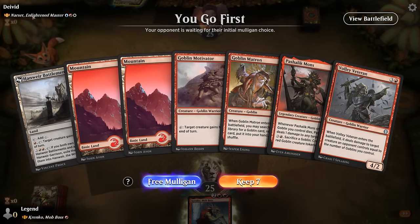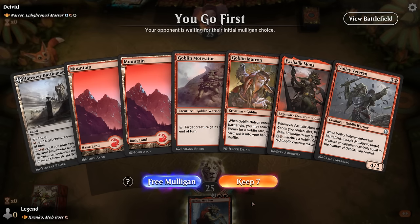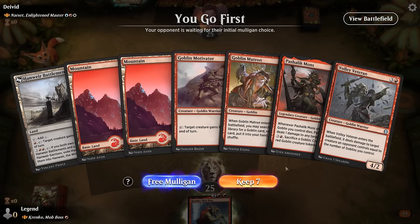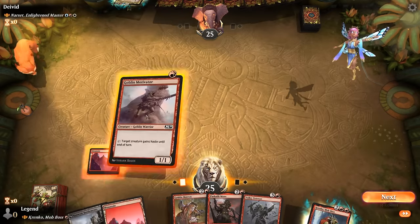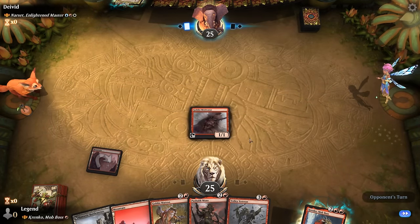We're on the play facing Narset, so this is going to be a pretty tough matchup. If our opponent has removal for Krenko, which is likely, then they can probably go over the top. That said, we've got a Motivator so we can give Krenko haste. Matron can get something useful. So no turn 3 Krenko, which would be the dream. What to get with Matron — could get another haste enabler or Prospector to give us more mana. I don't think we're going all the way up to Moxus.